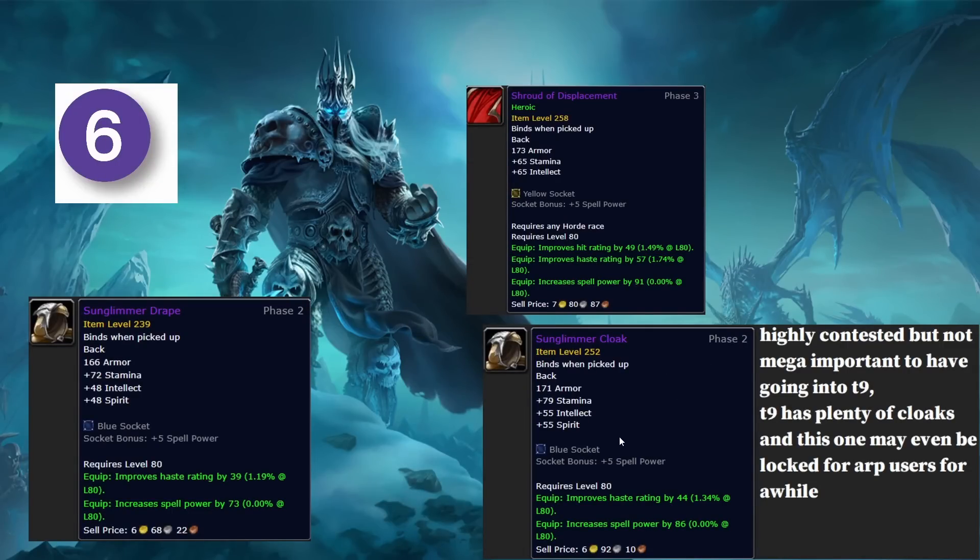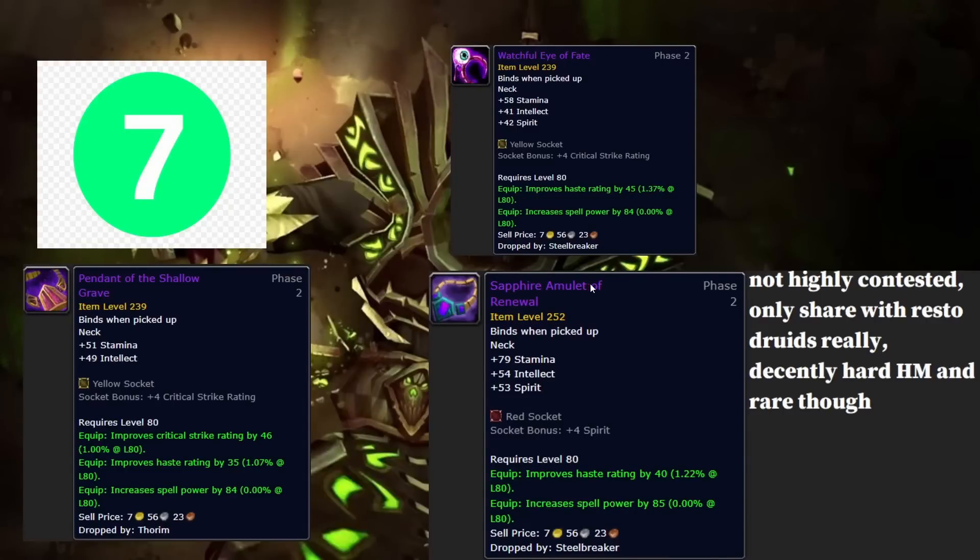Sixth is the Algalon quest cloak. It's not higher even though it's difficult to get because you can always get the 10-man version, and you probably won't see this cloak until late Ulduar or even TOC. This cloak is a quest item shared with armor penetration users — hunters, rogues — and all of them should be getting it before you. In tier nine there are tons of great cloaks, so this is sixth.